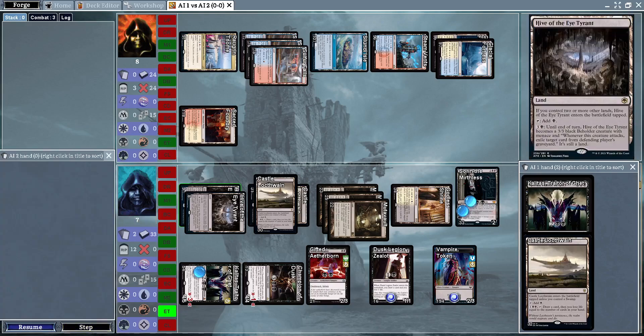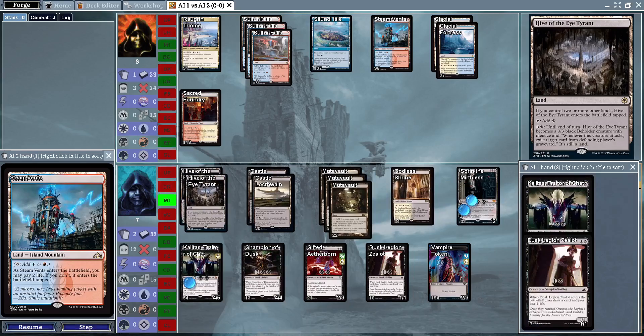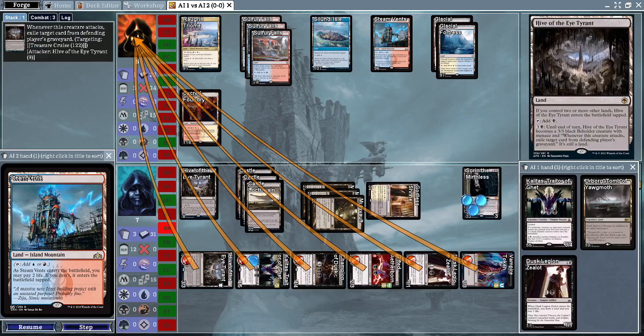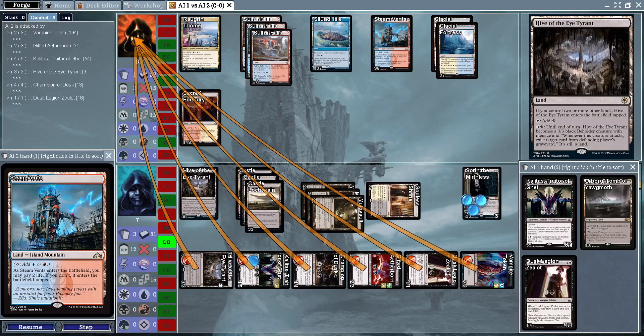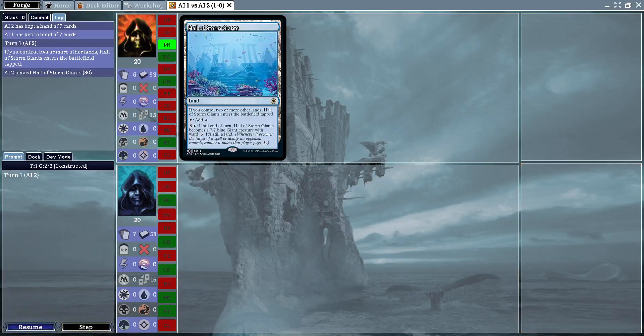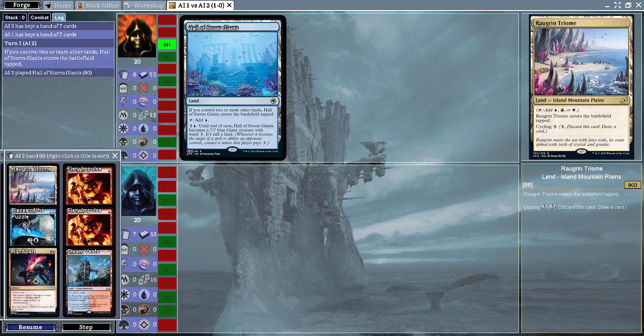Thoughtseize is going to get rid of that Spell Pierce, leaving topdeck as the only option for the Mentor Control deck. Looks like there's no chance as there's a land drawn and a ton of damage coming in — negative four or so. Vampires takes the first game.